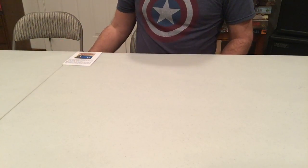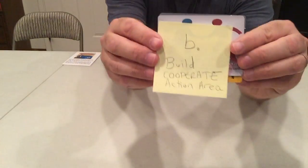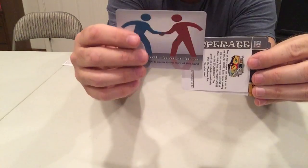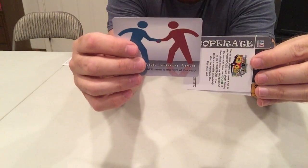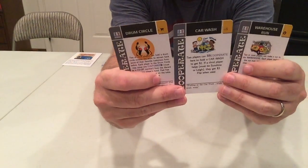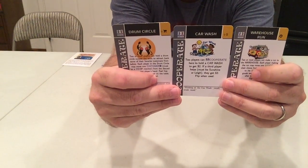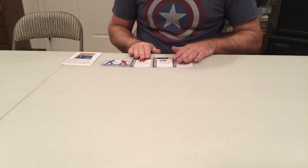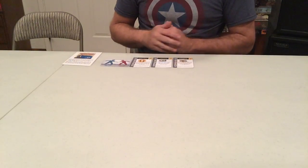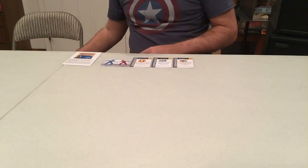Now let's go to step B. Step B is we want to build the cooperate action area. There's a card here to show where the cooperate action area is, and it goes up here. The first three cooperate actions — these are the ones used in your first couple of games — are the warehouse run, the car wash, and the drum circle. These go up here in the cooperate action area. There are other cooperate actions in the game, but for the first few games you want to go with these. That's step B.